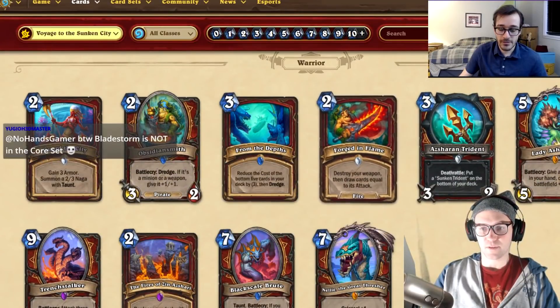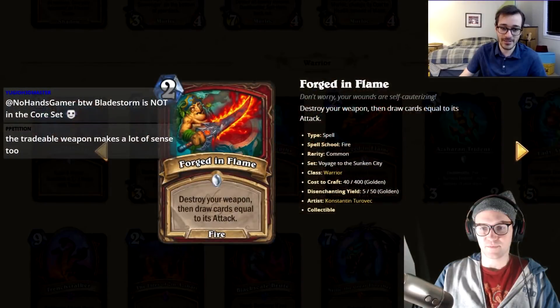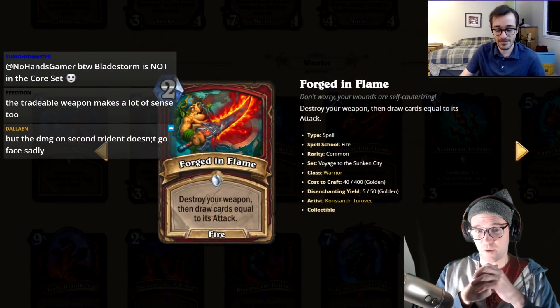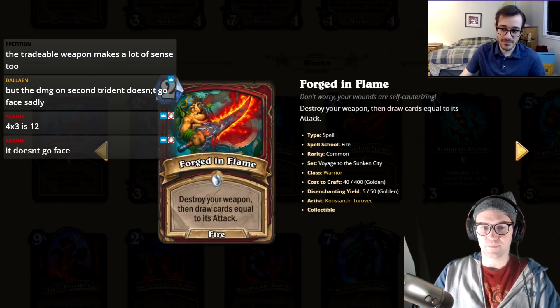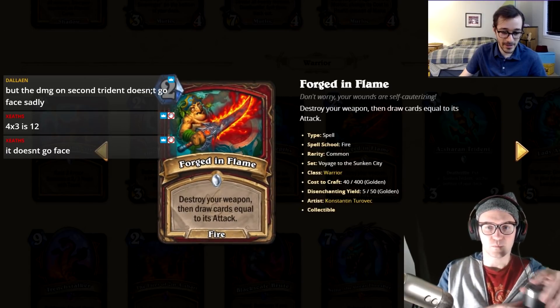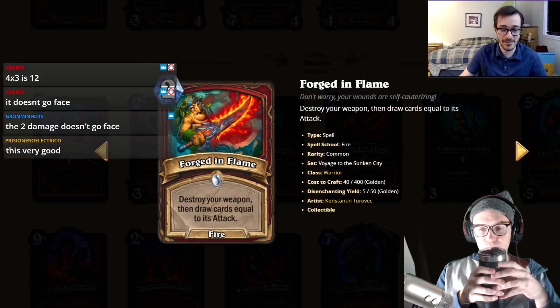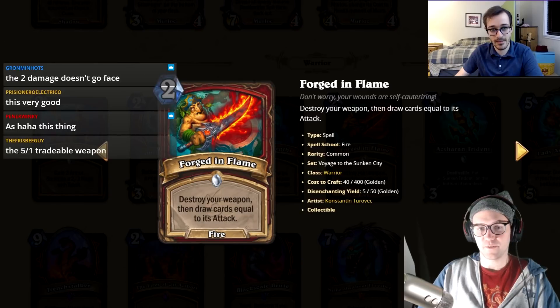You'd still need to dredge again, but almost every card has dredge right now. Warriors have struggled with card draw for a while, so I think this is good. I'm gonna give this a three. Chat is noting the Trident doesn't deal to face, but you could do the tradable weapon play as well.